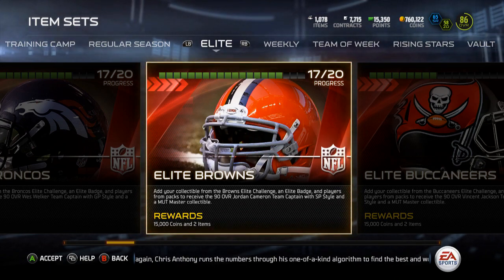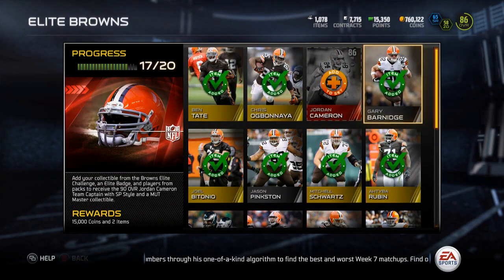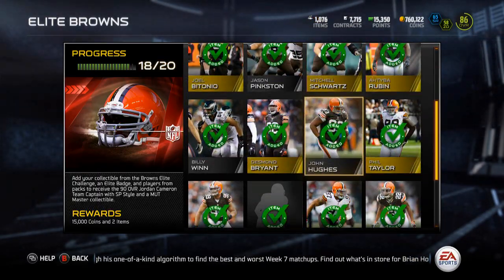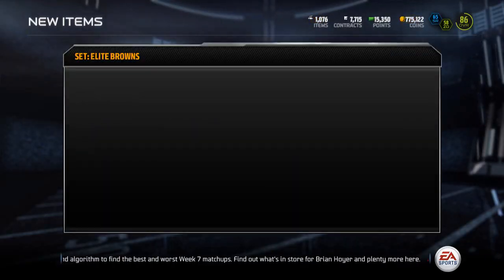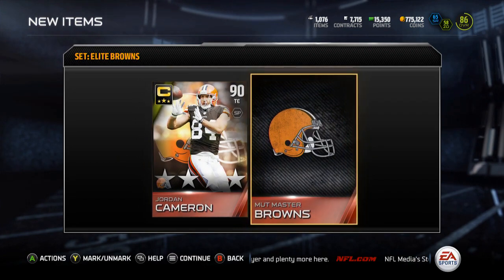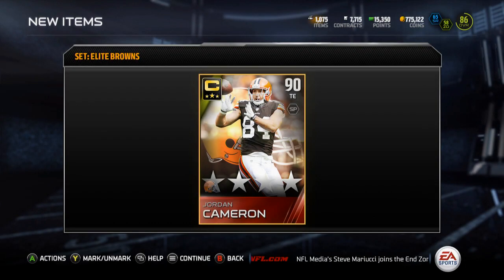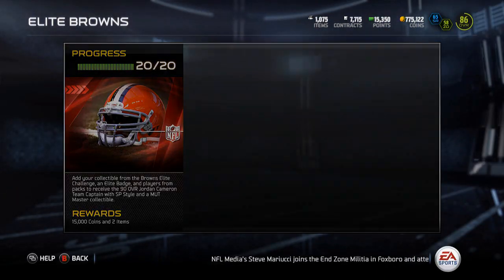What's up guys, it's Nick. Just finished up the Elite Browns — I actually pulled a Jordan Cameron a little while back so I didn't need to buy him. We're going to throw him in the Elite badge and the Elite Team Browns, get the 15k coins and Jordan Cameron, along with the Mutt Master Browns collectible. This should be collectible number six.